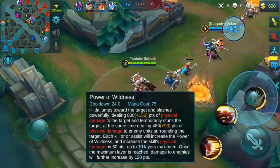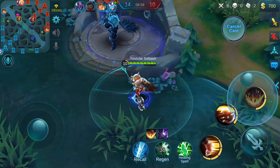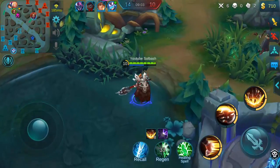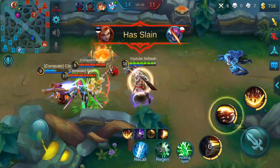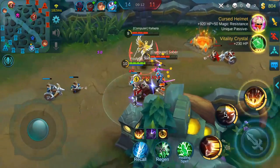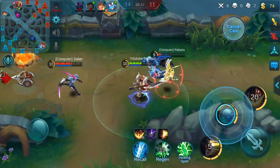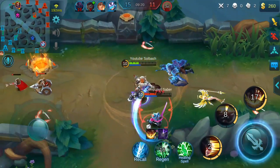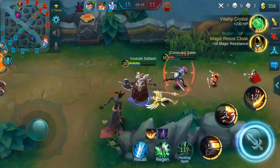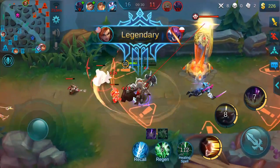Does this ability have a stun to it? It does — it temporarily stuns them. That's really interesting. So on top of having the movement, these abilities are AOE and we caught a stun there. There's the burn damage — we're going to run her down. That ability has got like a dash or something to it. That is awesome.